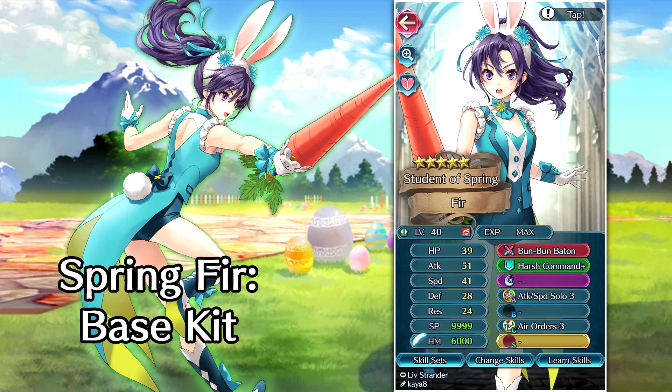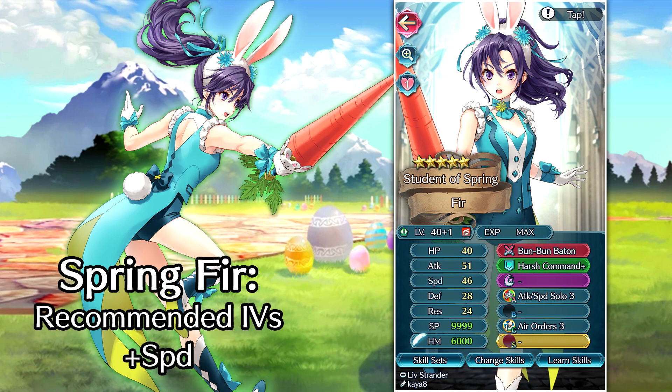She has Harsh Command Plus in the assist slot — arguably the best assist skill in the game outside of personal ones like Future Vision and To Change Fate. She has Attack and Speed Solo in the A slot, which is really good for a player phase unit, and Air Orders 3, allowing your units to jump around and make things more unpredictable for foes. Her base kit is really good. For recommended IVs, I have to say plus speed — when units have null follow-up, you definitely want as much speed as possible so they can force double attacks and ignore Wary Fighter-type effects.